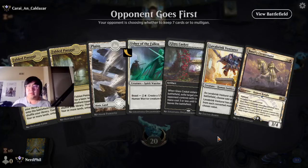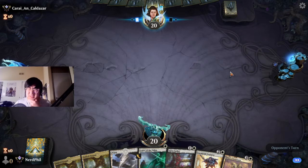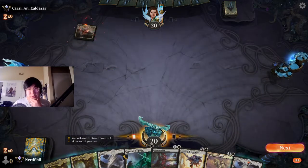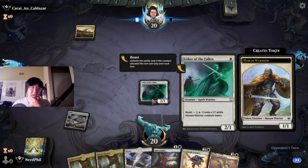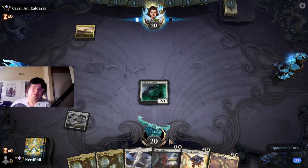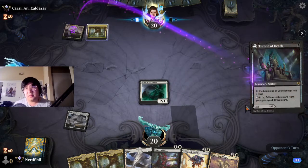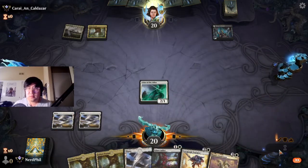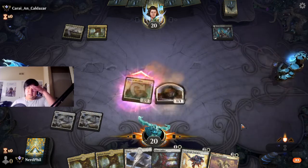I usually play Fabled Passage on turn one, but we drew another plains so now we have both options. Turn two I can boast or hold up the Glass Casket — pretty nice having both options. It looks like we get to boast. He's playing — okay, it's Mardu. I'm not sure really what I need to look out for; I'm surprised it's Mardu. I would understand if it was Rakdos.